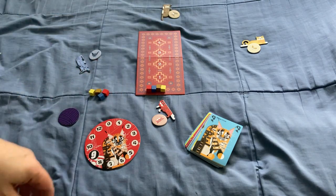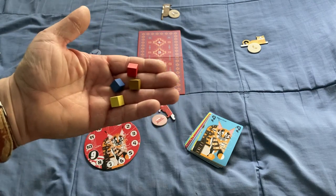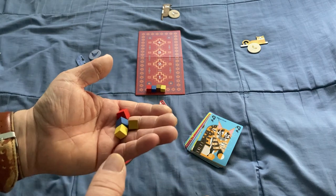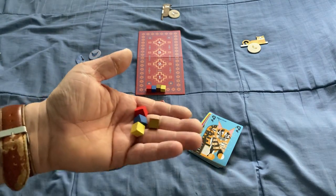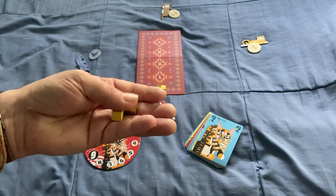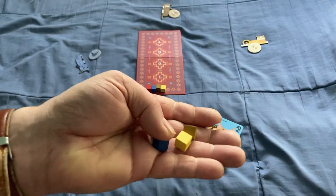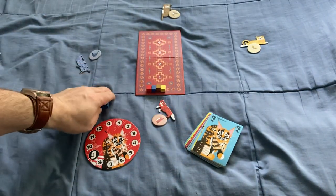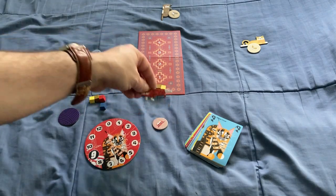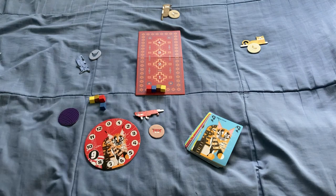You also have wooden cubes, two per player, in different colors. I do wish they had used green instead of brown, because the yellow and brown are kind of similar in color. Each player also gets two tokens: a prediction token and a marker so everyone knows who is who.